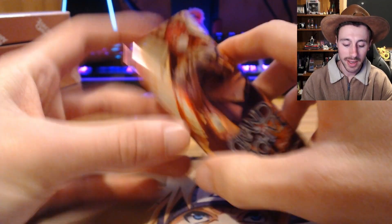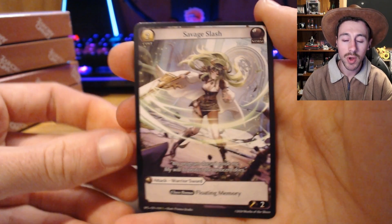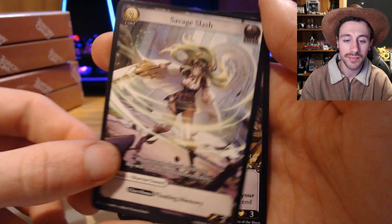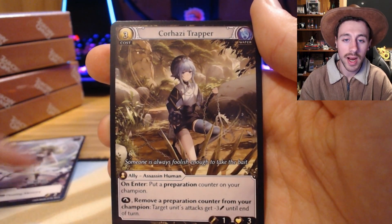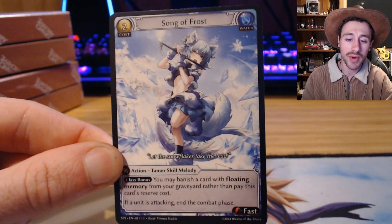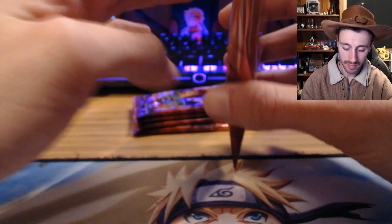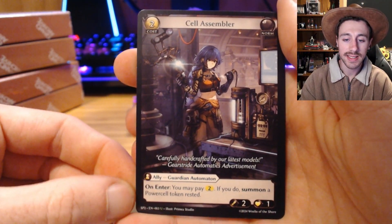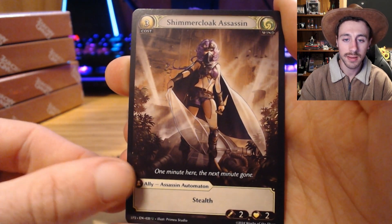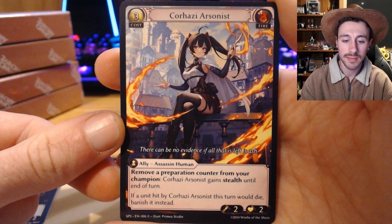Next pack — if we hit a foil I'm going to save it to the last. We've got a Savage Slash, Korhaizi Trapper, followed by a Song of Frost super rare — quite a nice hit. Next pack: Cell Assembler, Shimmer Cloak Assassin, followed by a Korhaizi Arsonist — nice.